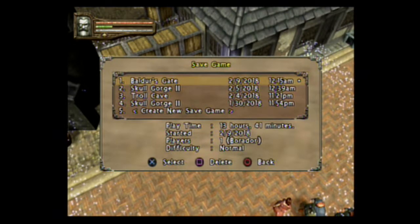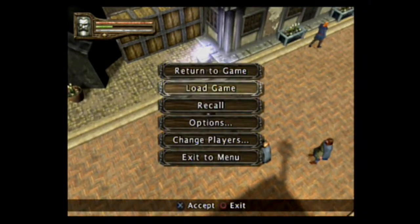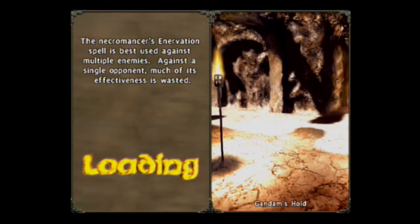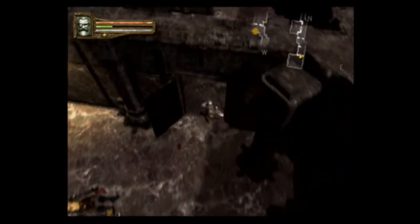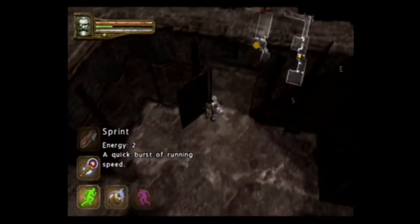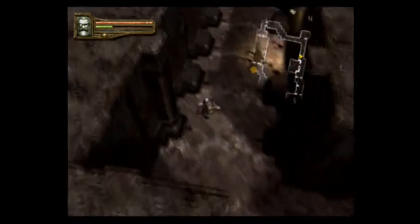Alright guys, welcome back to more Let's Play Baldur's Gate. We just sold a bunch of stuff. Let's recall and get rid of that recall potion in our inventory. And we are in Gondams — it says it right down there at the bottom of the screen. I know how to read. I honestly don't need anything else here, so we can just fast forward.